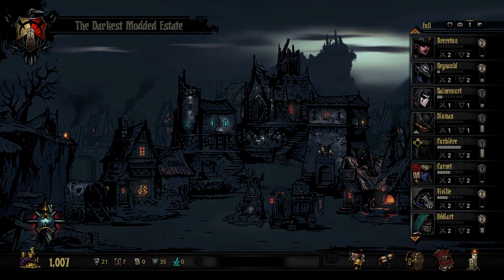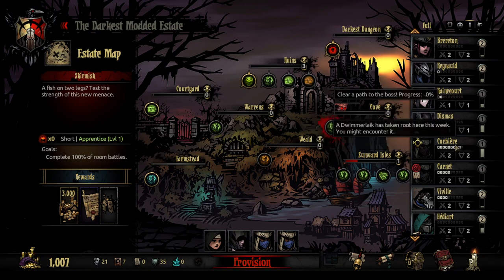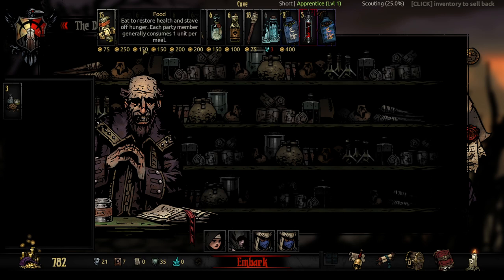Hey everyone, Meosity here, welcome back. Today on the darkest modded file we're going to try to kill the Dwimmer Lake, however you might pronounce that. So let's get to it — it's in the cove, it's a short dungeon so hopefully we can get to it relatively easily. I don't have too much money for supplies because I was upgrading the heroes, so hopefully that won't come to bite us in the butt.